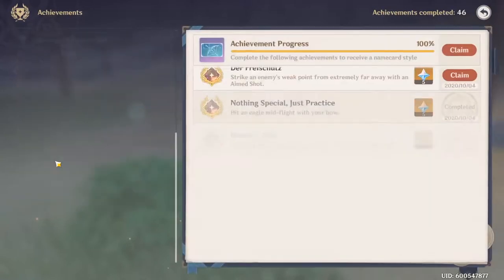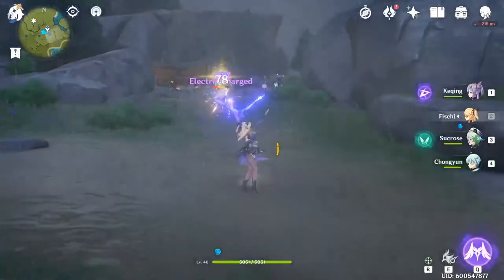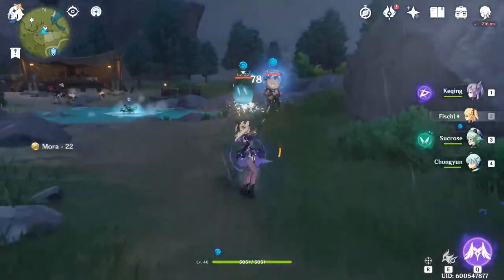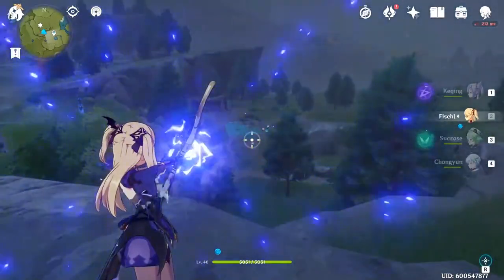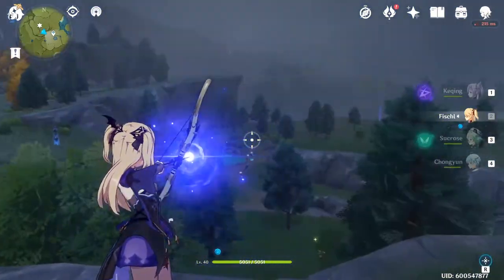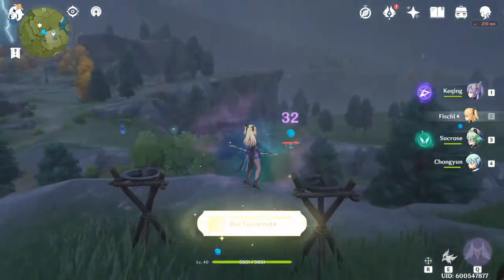With the achievement De Freischutz — fun fact, it's German for 'the marksman' — you'll have to shoot an enemy's weak spot with an aimed shot even farther. Now how do we know how far is extremely far? I found a neat location in Mondstadt by these three torches. Shoot till you find your mark and bam. Don't worry about missing several times because at this far away they'll de-aggro, so you can take as long as you need. And congratulations, you are now De Freischutz.